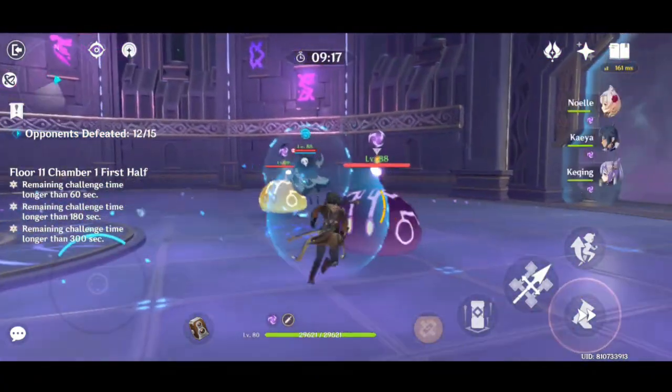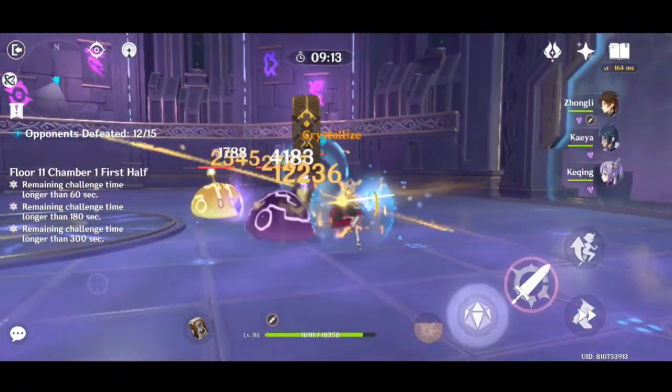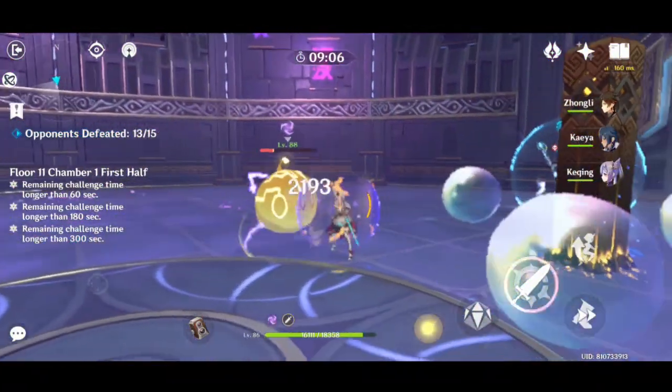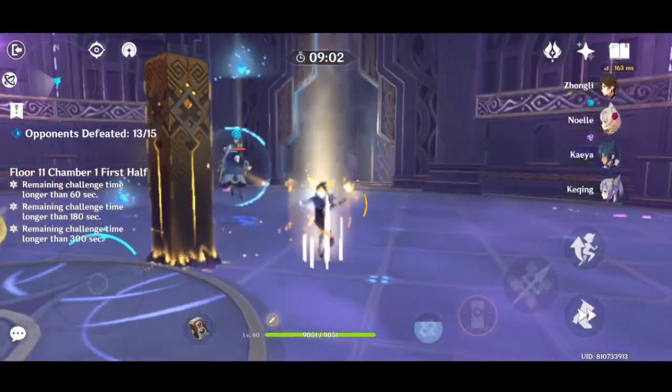After you clear all of the Hydro Slimes, there will be one Hydro Abyss Mage spawn. For the Hydro Abyss Mage shield, you can use Electro or you can use Pyro, but the most effective one for the shield is to freeze it with Cryo.